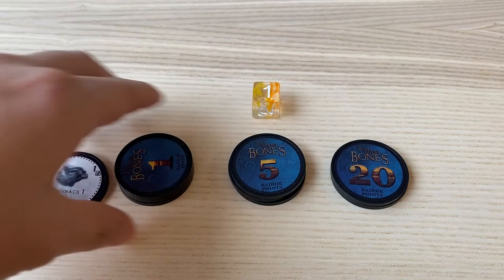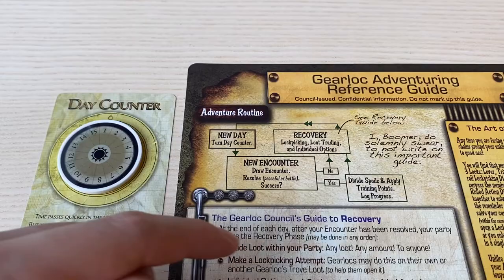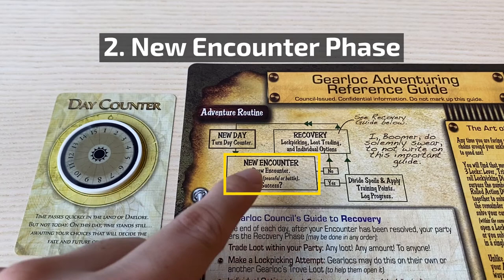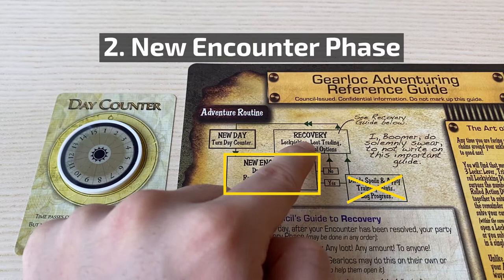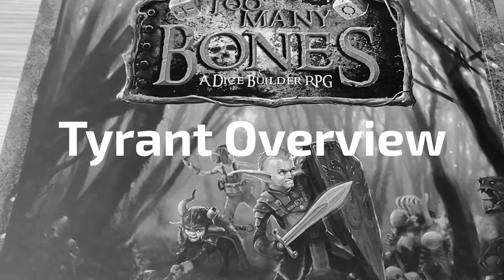This marks the end of the recovery phase, and now you move to the next day phase. To summarize: during the new day phase, you move to the next day. During the new encounter phase, you face an encounter that may involve fighting enemies. If you successfully complete it, you move to the reward phase, then the recovery phase. If you do not successfully complete it, you skip the reward phase and go straight to the recovery phase. The recovery phase is where you can heal your gear lock, open interesting loot, or peek at the next enemy.